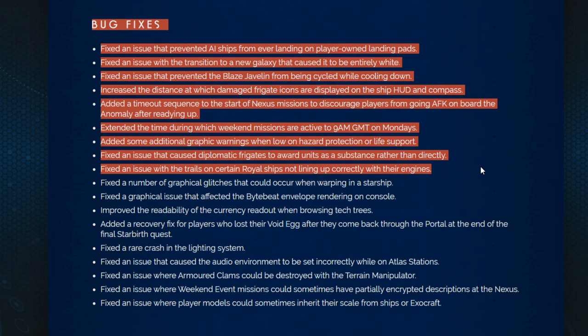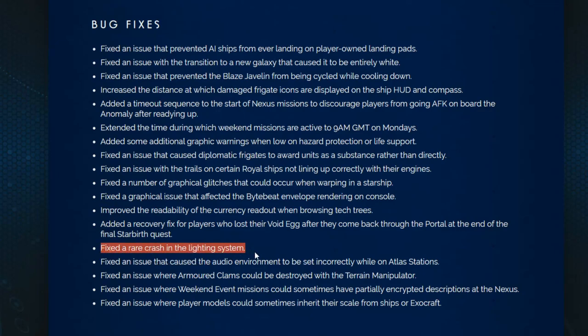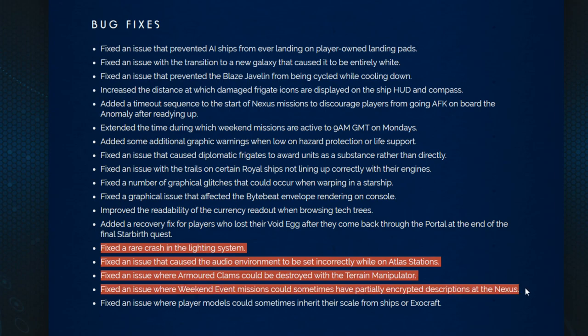Fixed an issue with the trails on certain Royal ships not lining up correctly with their engines. Fixed a number of graphical glitches that could occur when warping in a starship. Fixed a graphical issue that affected the bi-beat envelope rendering on console. Improved the readability of the currency readout when browsing tech trees. Added a recovery fix for players who lost their void egg after coming back through the portal at the end of the final Starbirth quest — I actually just did this last week and I checked it yesterday and I actually had a second void egg; I don't know what was up with that but I'm going to have to go back to the video and see. Fixed a rare crash in the lighting system. Fixed an issue that caused the audio environment to be set incorrectly while on Atlas stations. Fixed an issue where armored clams could be destroyed with the terrain manipulator. Fixed an issue where weekend event missions could sometimes have partially encrypted descriptions at the Nexus. Fixed an issue where player models could sometimes inherit their scale from ships or Exocraft.